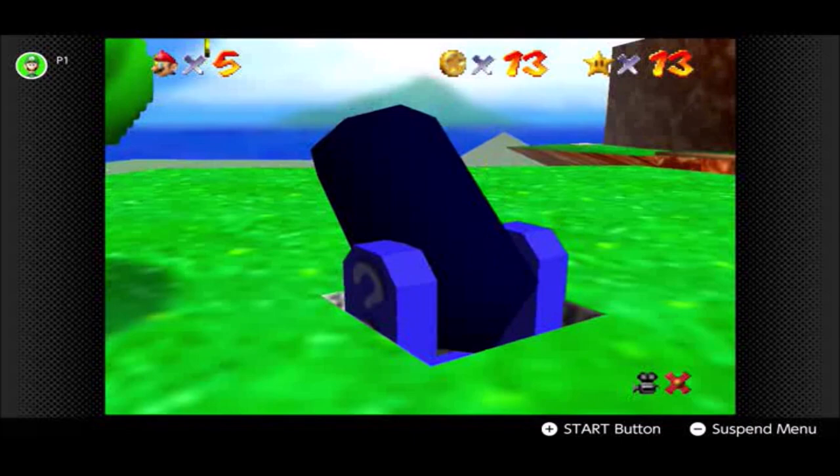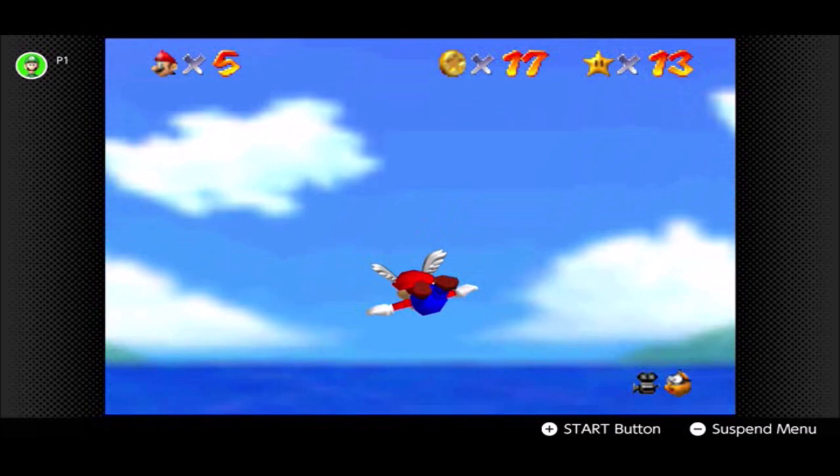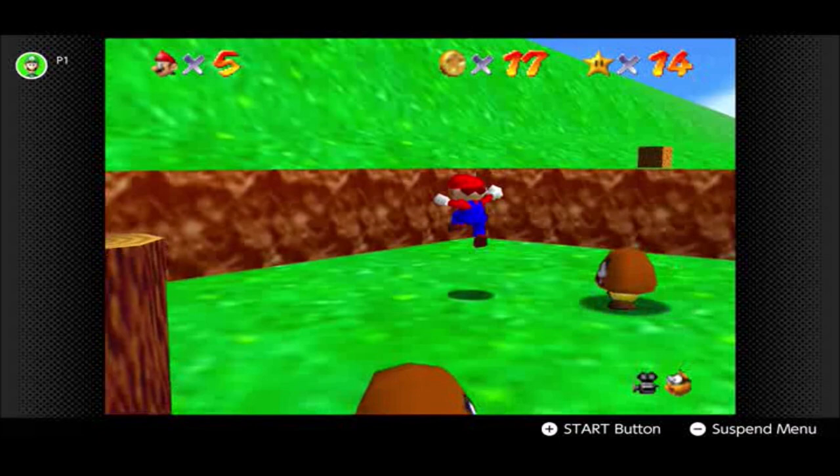Once we get through all the coins, the star itself will appear near the Goombas in the little garden down here — which actually isn't mentioned in Super Mario Odyssey. Anyway, that's that for this episode. I will see you on the next one. Goodbye!